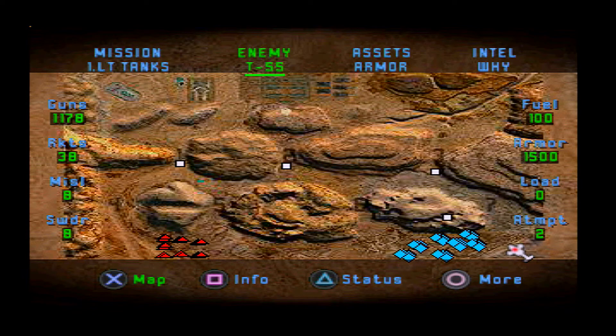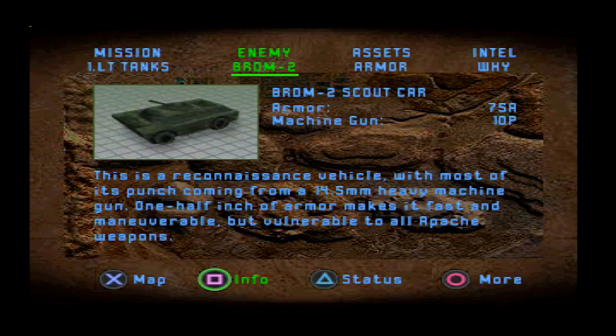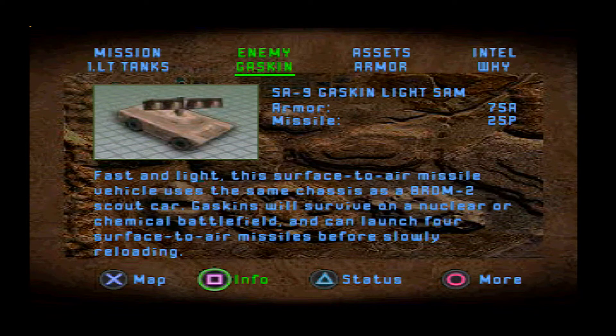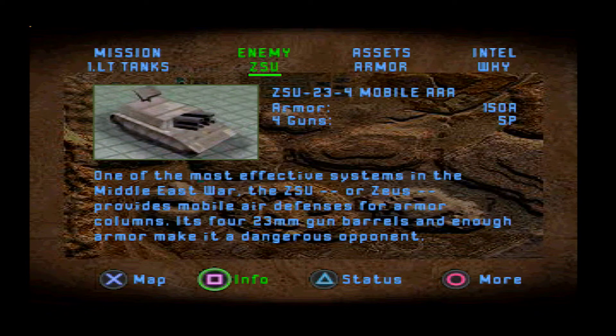Now, we have a few interesting things here. We have enemy T-55s — they have 175 armour, so that's one Hellfire and three rockets to take these suckers out, and there are a lot of them. We've also got Gaskins and BRT-70s, which we've had before. Zeus's, our old friends.